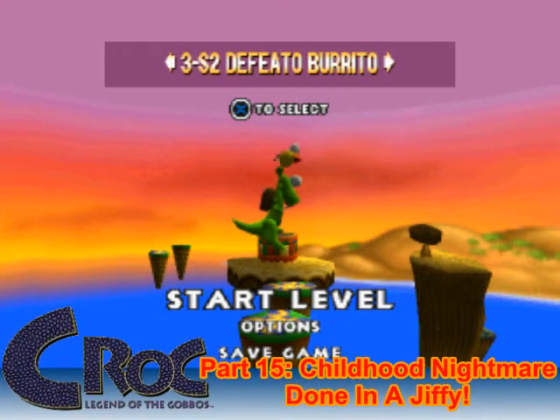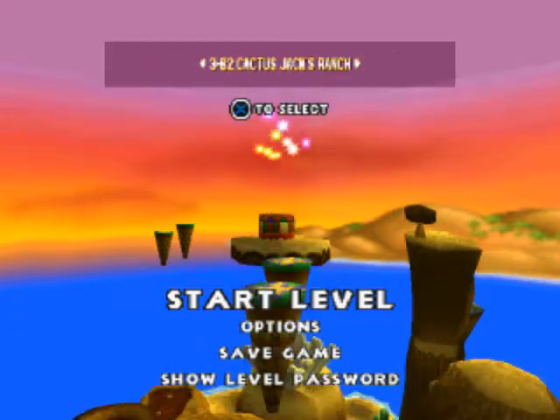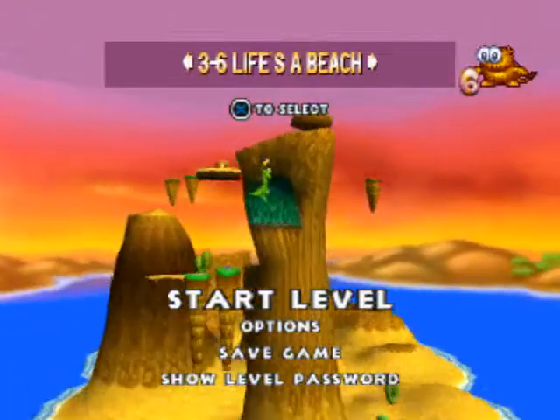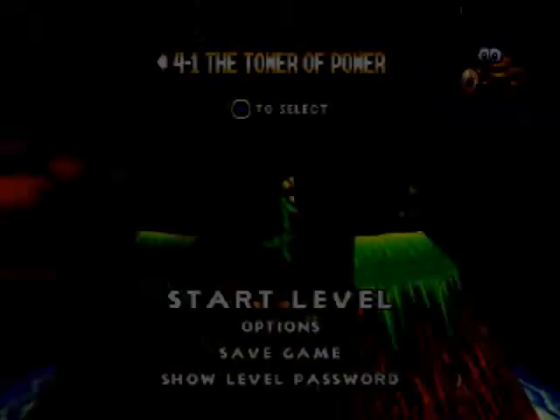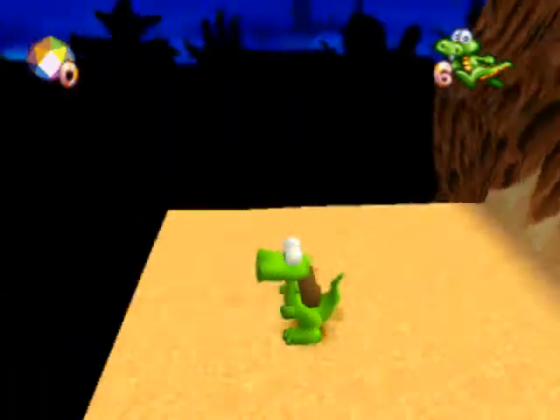Hello everybody and welcome back to another Let's Play with Croc: Legend of the Gobos. This is your host Super Sonic. In the last episode we completed the boss in the Lifestyle Beach, and this is the last world we will be starting next. But first we are going to do the Defeato Burrito level so we can get the 6th jigsaw piece — we only need 2 more for the secret level world.